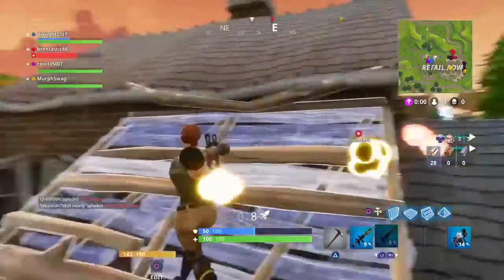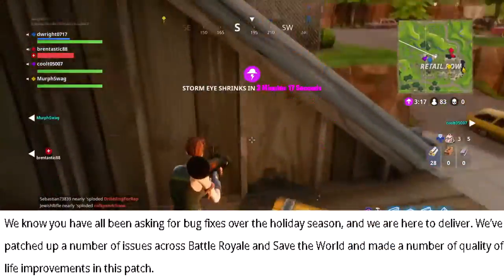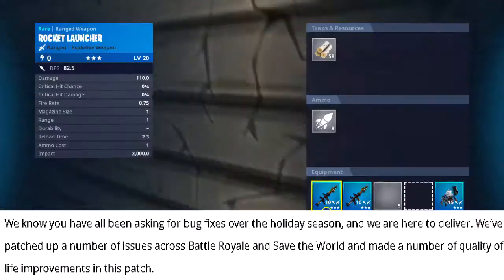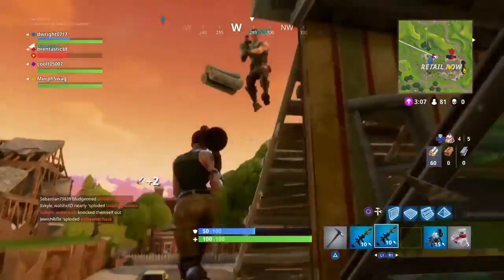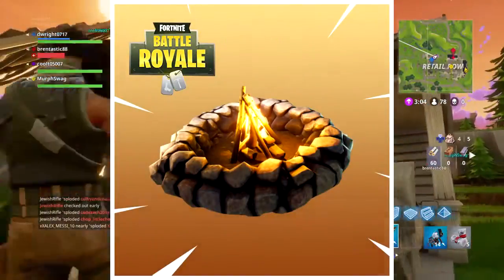There's a whole bunch of other stuff beyond what I'm going to cover today. They say: 'We know you all have been asking for bug fixes over the holiday season — we're here to deliver. We've patched up a number of issues across Battle Royale and Save the World and made quality of life improvements.' In this patch, other than the ShadowPlay effects for Nvidia, we have the Cozy Campfire.